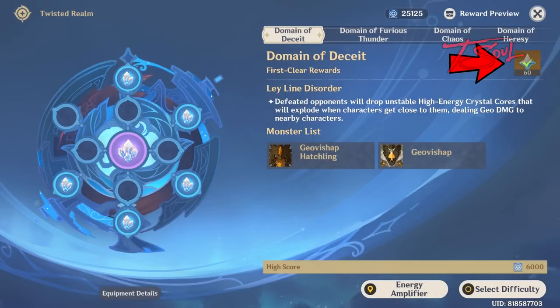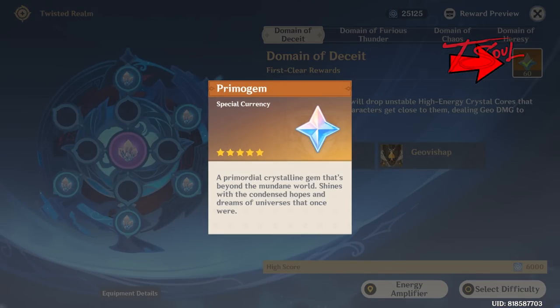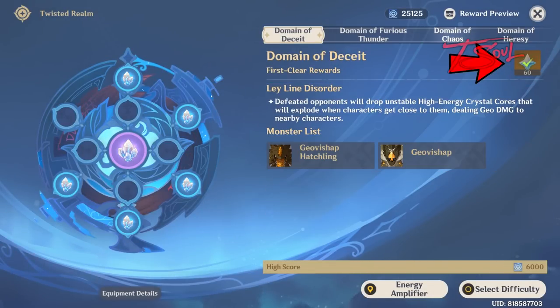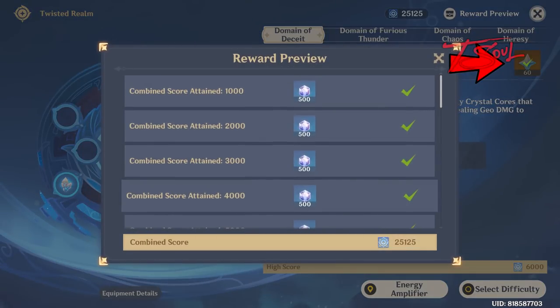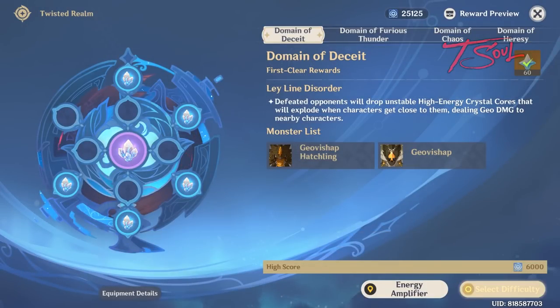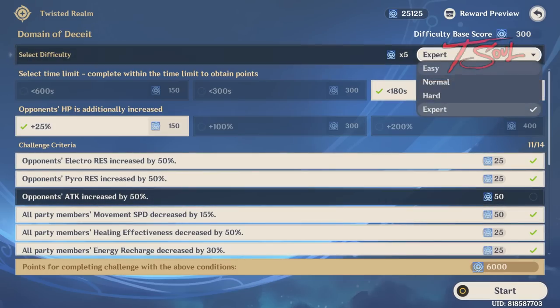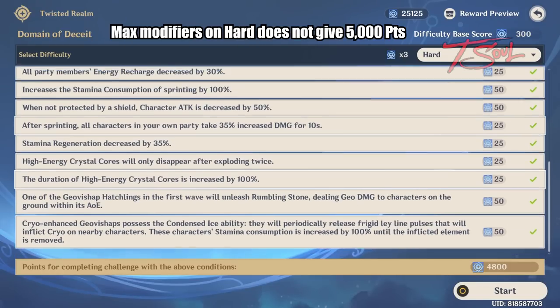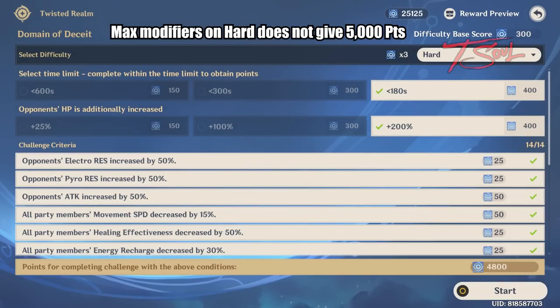Now let's get into tips for each fight. Once you begin the fight, make sure to click that Primogem icon on the top right to collect your 60 Primogems for each stage. You will also need an average of 5,000 points on each stage to clear out the shop. The first stage has 6 Geo Bishops that come in waves of 2 at a time. The Challenger Crystal I mentioned earlier will be 100% effective in this fight.